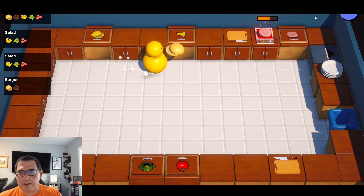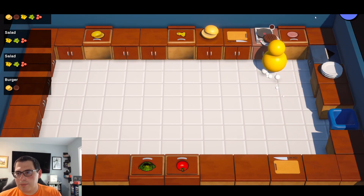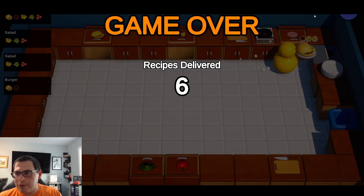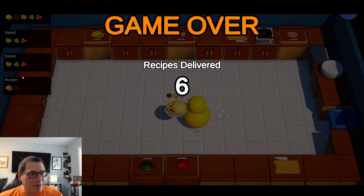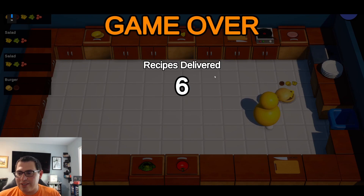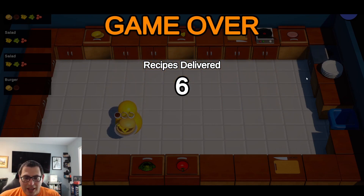I'm gonna push it, I'm gonna go for the mega burger. Do I have time? I gotta go quick — get the dish, burger in there. Oh, mega burger needs cheese, right? Oh no, I'm not gonna make it. Cheeseburger anybody? Oh no — there wasn't even a cheeseburger order, so I would have lost anyway. Six recipes delivered — not bad.